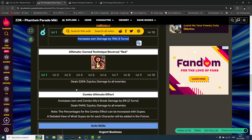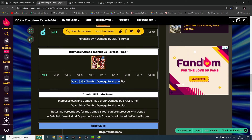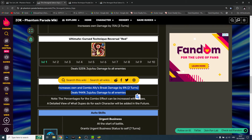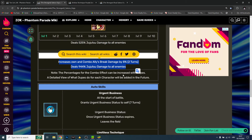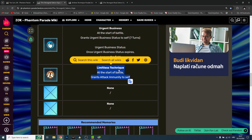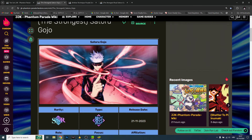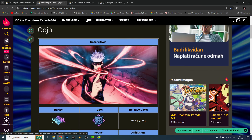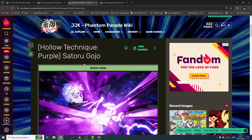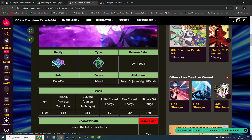Skill three and the ultimate is where he shines with that invincibility for seven turns. It increases own damage by 75% for three turns — super important that you time this with the ultimate. Then he deals 52,225 Jujutsu damage to all enemies, it is AOE. You have combos for break damage and more AOE damage. He's invincible for those seven turns, and if you utilize him properly, he'll do craziness.